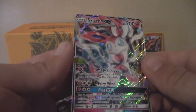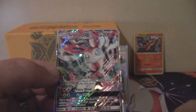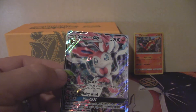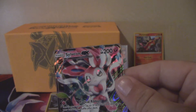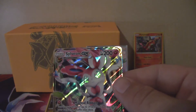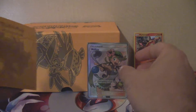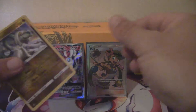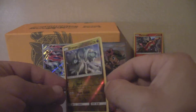Sylveon GX! I'm really happy with this. The last pack pulled through and gave me a good GX. Out of this blister pack I cannot complain too much — we got a Sylveon GX, a Full Art Mallow, and a Reverse Holo Rare Drampa. You cannot complain with that at all.